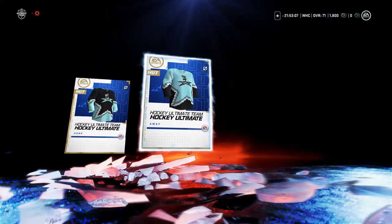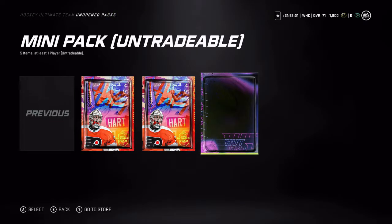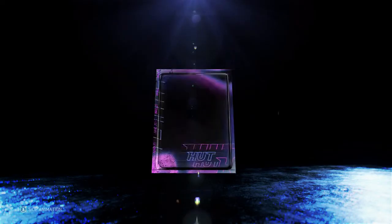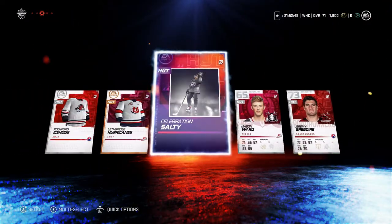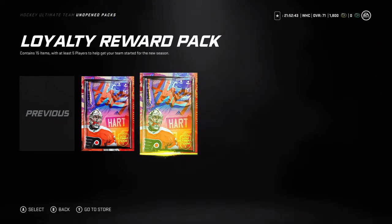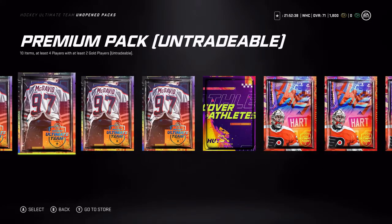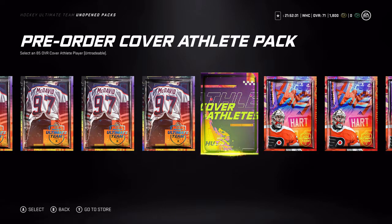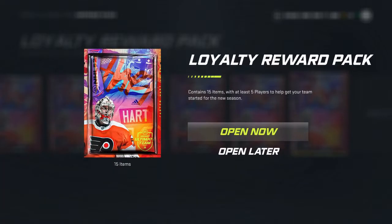Let's start with the least interesting ones in terms of possibilities and get the jerseys out of the way. Then we'll do the mini pack, which I believe I got from doing tutorials — we get silver cards and a celebration. It seems like the loyalty rewards are weaker than the premium packs for sure, because these are guaranteed golds. There's no guarantees in the loyalty packs. Then we've got the pre-order cover athlete pack.